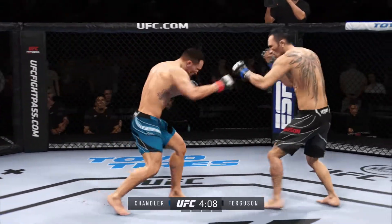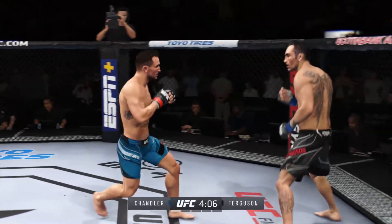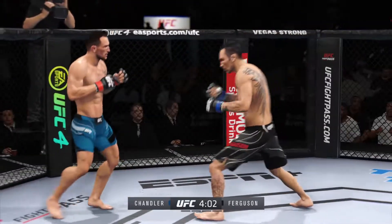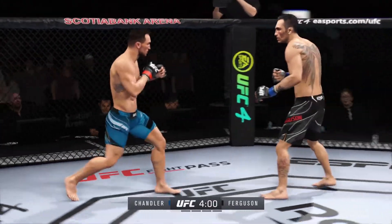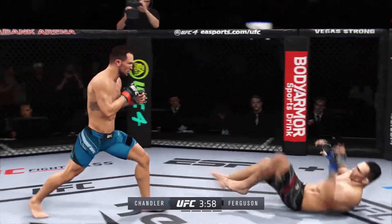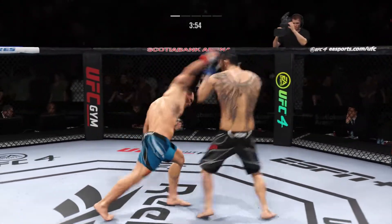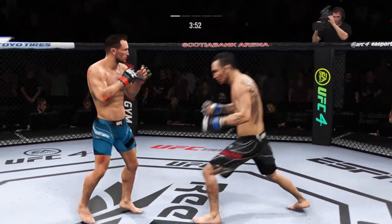Use Hurst. Serve him up, go get him. And Ferguson, I have to say, absorbing those strikes quite well. Back to the feet. He needs to start looking for the finish now, because he's got his opponent hurt very fast.